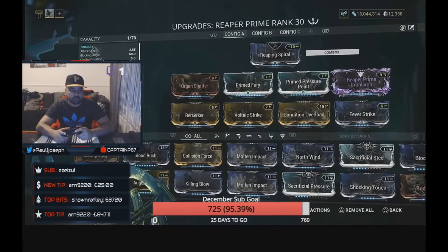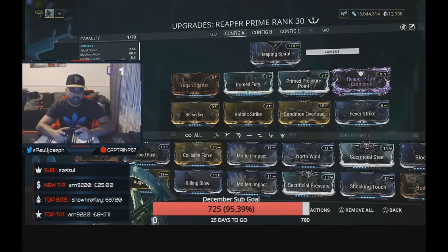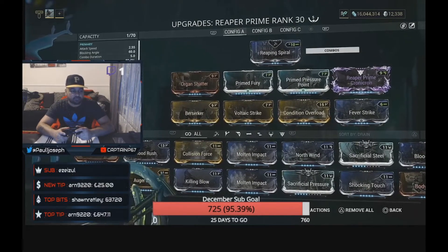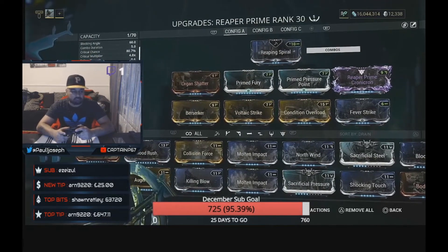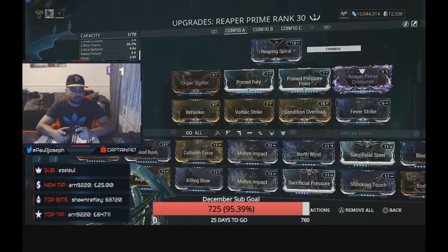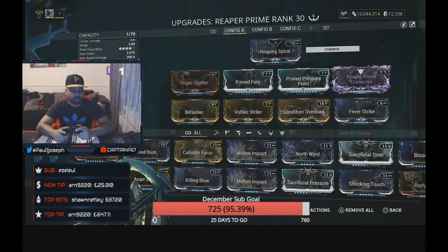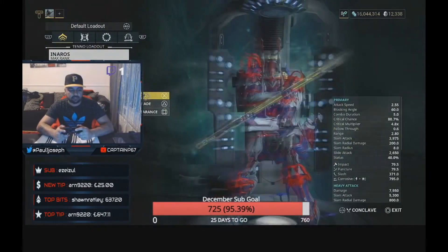Looking at the final stats: attack speed is 2.55 — and that's not including Berserker, so with Berserker it's absolutely insane. Critical chance has gone up to 80.7%, so we'll be critting pretty much every slash, which will kick off Berserker almost every time. The multiplier is 4.8x, range is 2.8. Slam attack is 3,975, slam radial damage 200, slide attack 2,650. Status has bumped up to 40%, impact is 79.5, puncture 79.5, slash is 371.0, and corrosive has been added at 795.0. Heavy attack damage is 7,950, slam attack 5,300, slam radial damage 800, slam radius 9.0.